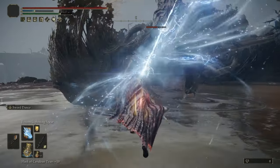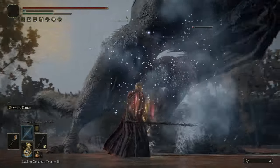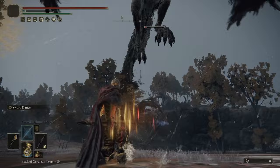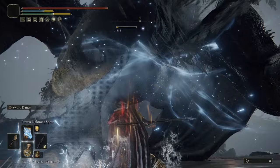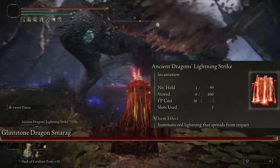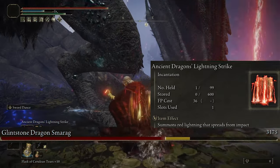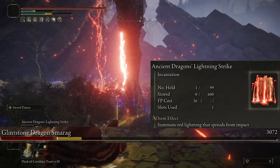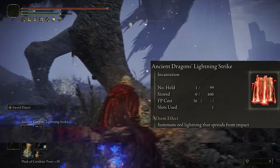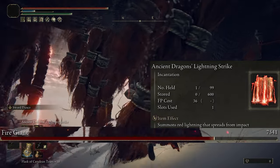For the second spell, this one's more of a wild card — it either does a crazy amount of damage, or it barely scratches them. It's much better to use against larger enemies because it's easier to land on them. The spell is Ancient Dragon's Lightning Strike — your character calls down a bunch of lightning strikes around him that are completely random. That's why it's a wild card; it's not guaranteed to hit, but if it does, you can get a lot of damage out of it. It's not crazy important, but it has its uses with large bosses.